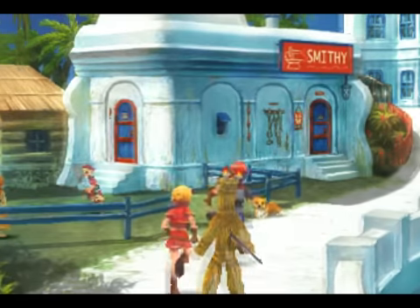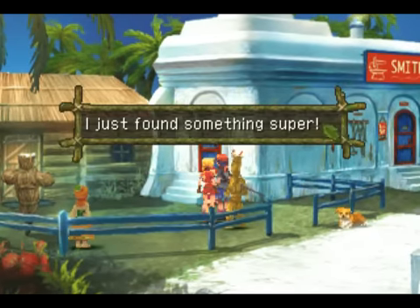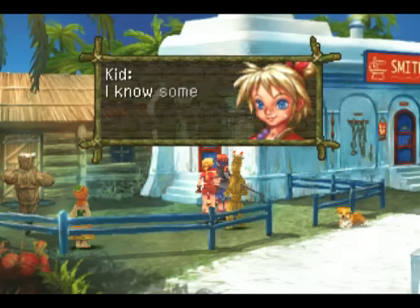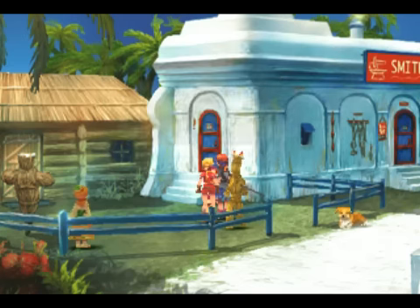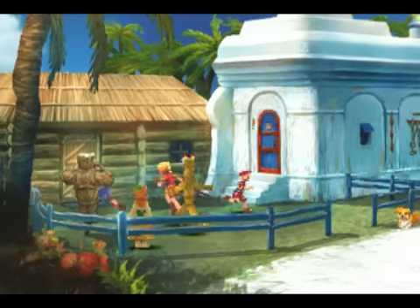Let's just continue on with the plot and get Pierre to help us get into Viper Manor. First thing we've got to do is talk to the kid who has the Hero's Medal. Yeah, it's a reference to the Hero Medal in Chrono Trigger, but it has nothing to do with the Masamune — it's just an accessory. I think it boosts your evade or something like that. Not too great until near the end of the game.